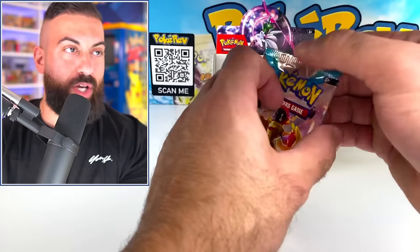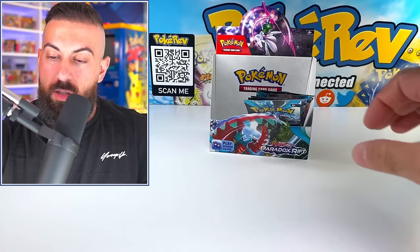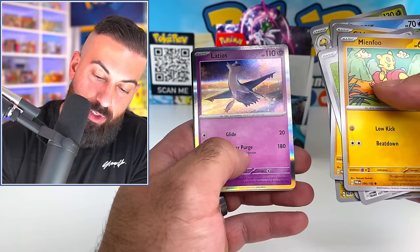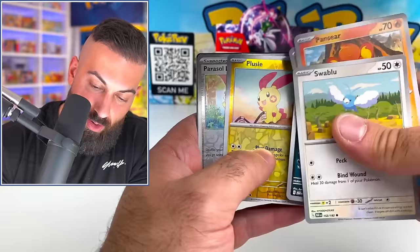Still a decent amount of packs left on the right side of this first box. Crustle. We're aiming for 12 to 14 pulls total. Orbeetle, Blitzle, Latios. The Pokemon and the holos in the center look really great. I'm pretty impressed with the holos - they're all really cool Pokemon and artworks to me.